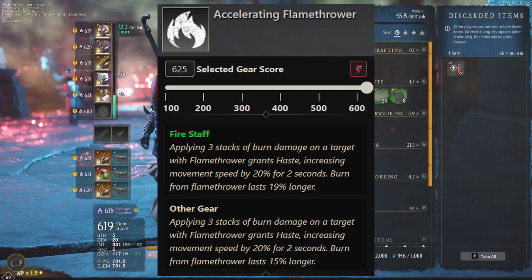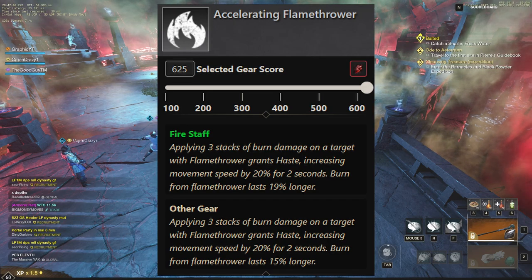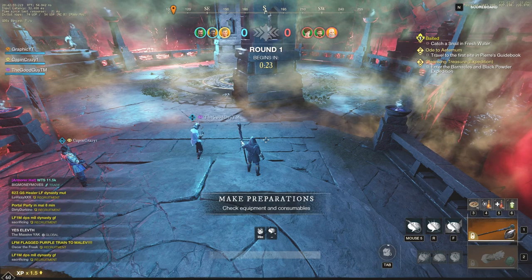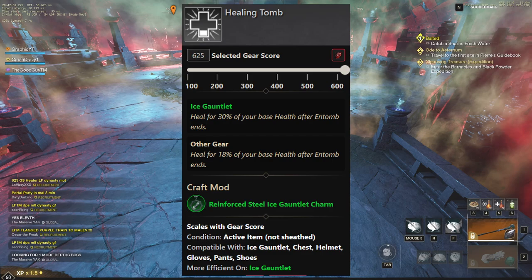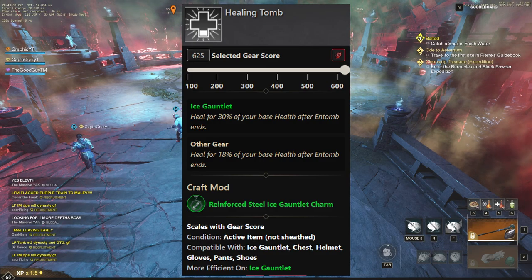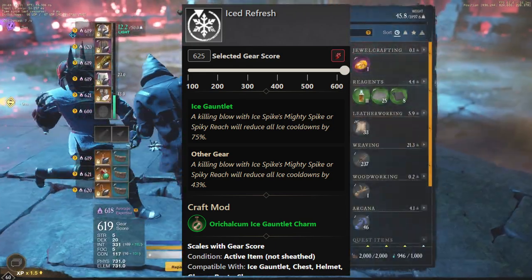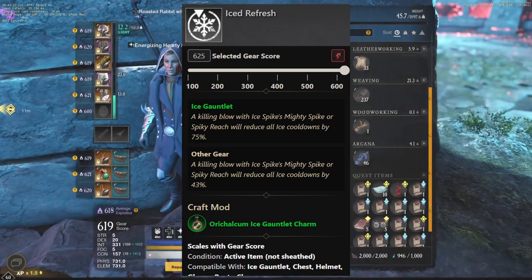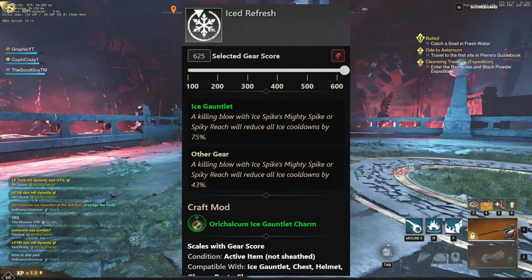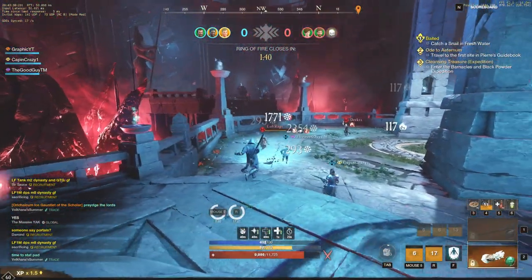The next Fire Staff perk to discuss is Accelerating Flamethrower. We aren't using Flamethrower in this build, but if you are going to use it, Accelerating Flamethrower is very important — it's going to make your Flamethrower actually viable. Now, there's the controversial Healing Tomb perk. I believe this is one of the best perks you can take on the Ice Gauntlet itself, because you're going to heal for 30% of your base health after Entomb ends, which is really strong. I also take Ice Refresh — this and Healing Tomb are definitely the reasons you're able to 1v3 and 1v2 so easily. Ice Refresh makes a killing blow with Ice Spike's Mighty Spike or Spiky Reach reduce all Ice cooldowns by 75% on weapon and 43% on other gear. Put it on other gear and you'll have your abilities up way faster.